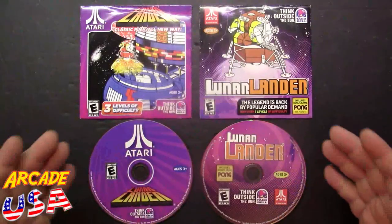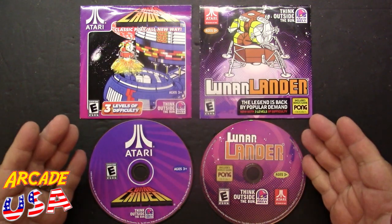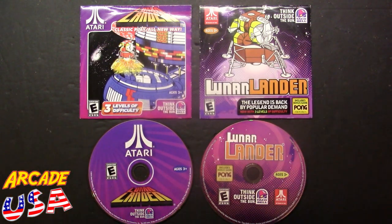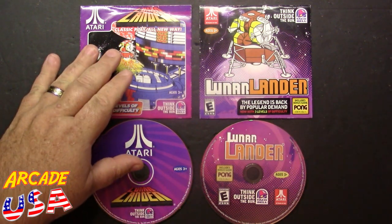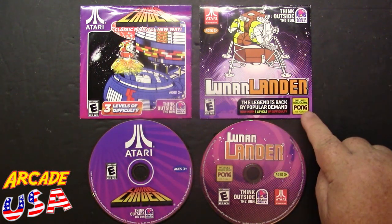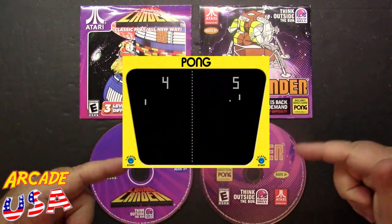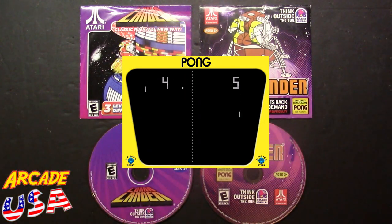To finish out the series of Taco Bell promotional CDs for Atari, we're going to look at Lunar Lander. These came out in 2010 and 2012. We have the first release over here, then we have the second release which also included Pong. I'll put a link down in the show notes below if you want to see the Pong game being played — I'm not going to play it in every video.